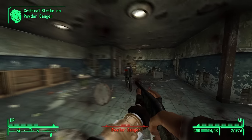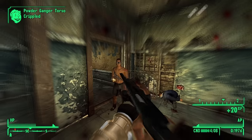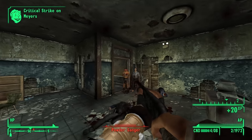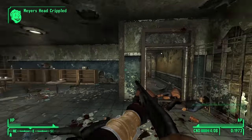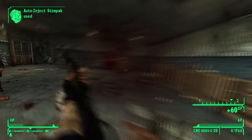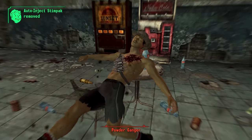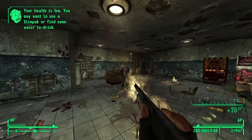Dinner Bell — aside from a few exceptions, the uniques in New Vegas cannot be modified. When you take a critical look at the Dinner Bell, it's basically just a fully upgraded shotgun, but with very, very low durability. Not that it's a bad weapon — I just think it's really hard to make the case for using this over either a fully modded shotgun or just a riot shotgun in general.